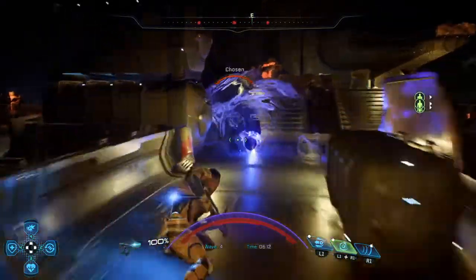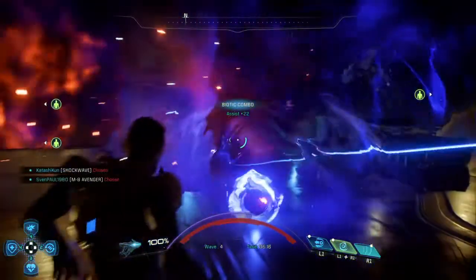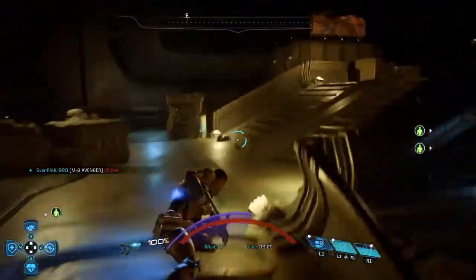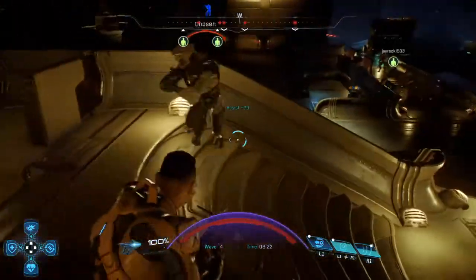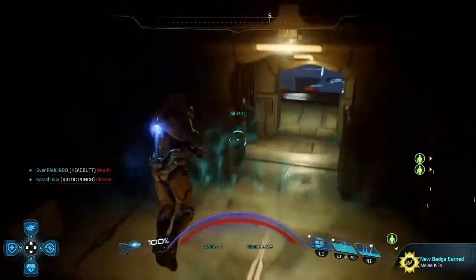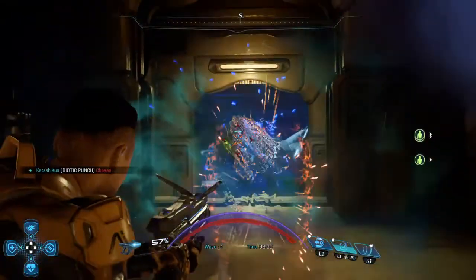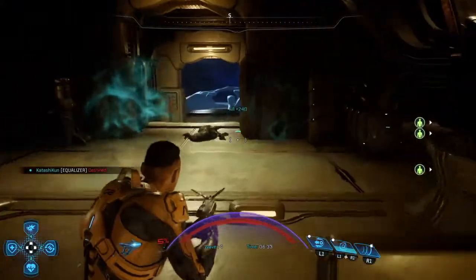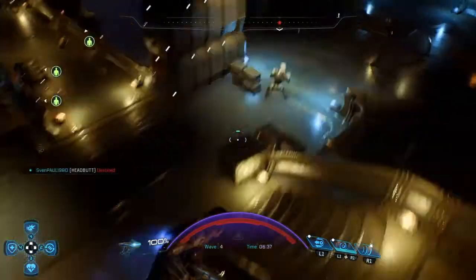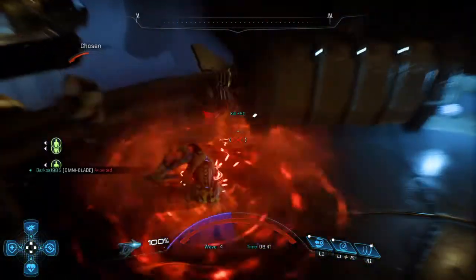Singularity goes in, enemies go wub wub wub — two biotic combos happen there, you can listen to the explosions. The thing this guy lacks is the ability to take down shields, at the beginning of this character's development. What does happen though is during the end game of this character, when you've fully upgraded or reached level 20 with him, you can work on the pull stat to actually deal major damage to shielded enemies.